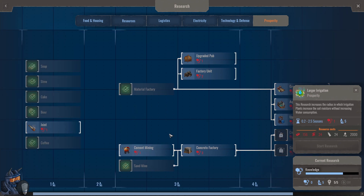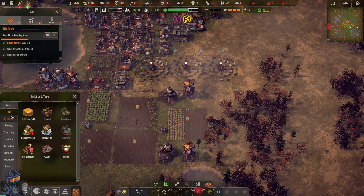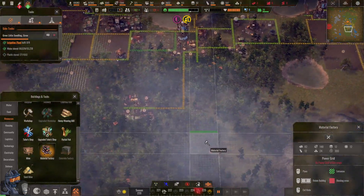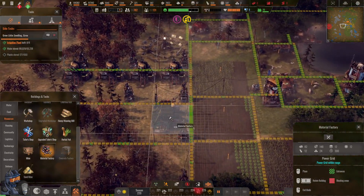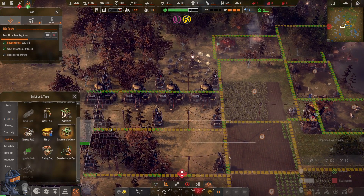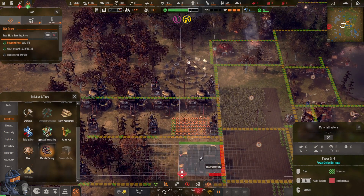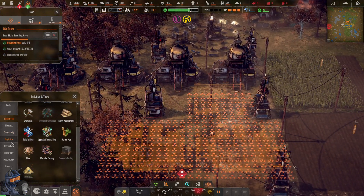We don't have any research points right now. I need a materials factory — that's important. We'll probably need two. I don't want to build it too close here if we can avoid it, but this is not on the grid... you know what, let's build it here. Let me first build a warehouse — it does fit, that's good. I just wanted to make sure we can build warehouses here. Let's build this in between the wind farms.